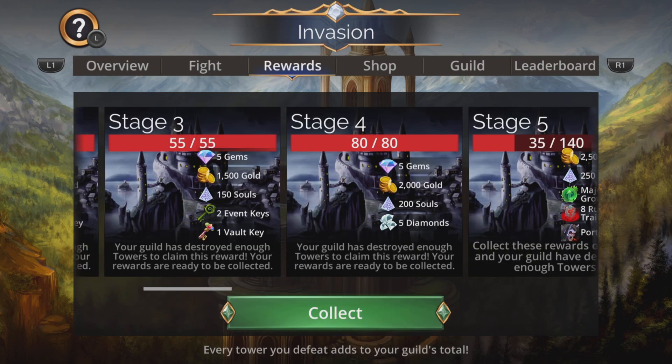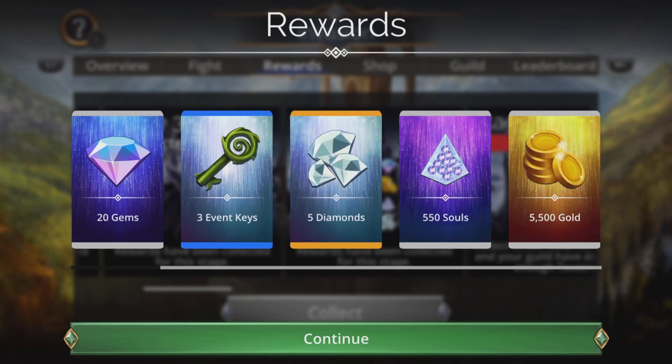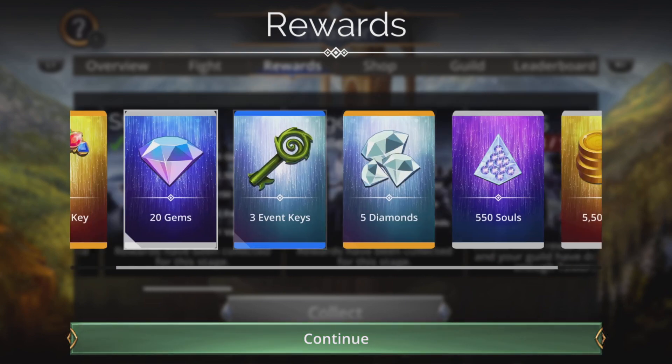First things first, go to your rewards and grab your stuff. This is a guild-based event so you may as well grab some stuff. You never know, you might find something useful in there.